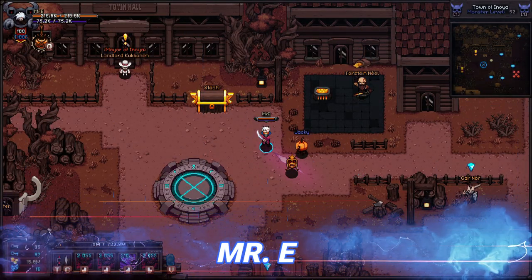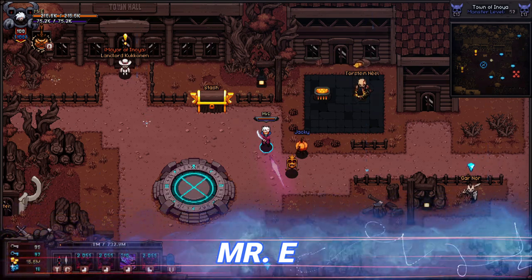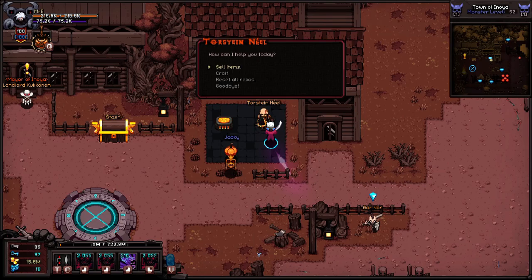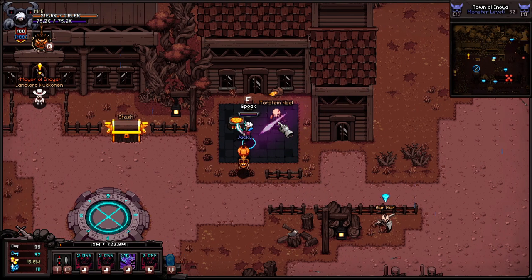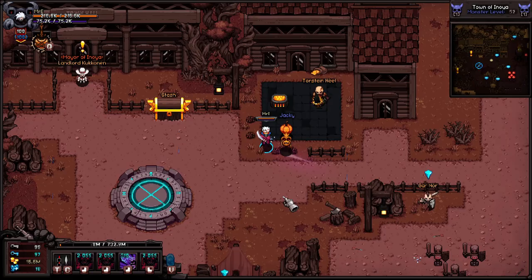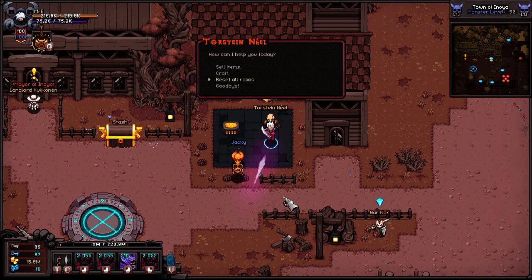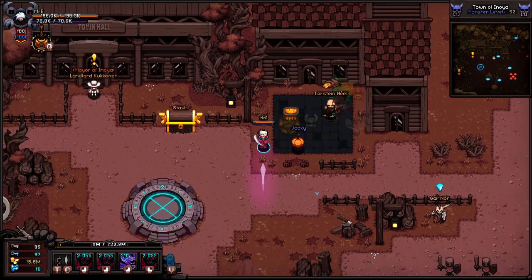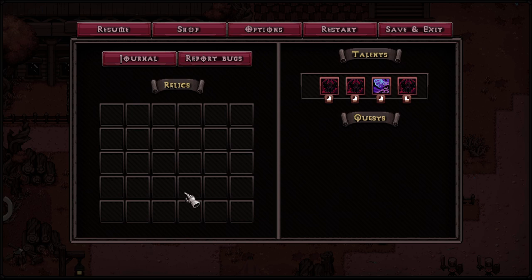Hello guys, it's Mr. E, and today I'll be showing you a relic guide. First off, I'd like to show off that Tornstein up here — he has a reset all relics button. This is how you would be able to get rid of any relics you don't want anymore. It's simple and easy, but you can't remove one or a certain amount at once — you have to remove all of them. So for example, if I go over and say reset all relics, yes please — boom, they're all gone.